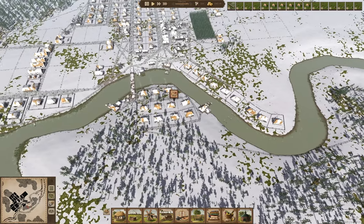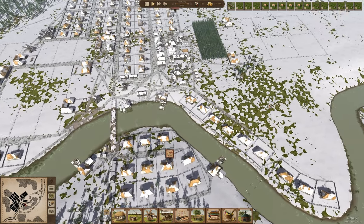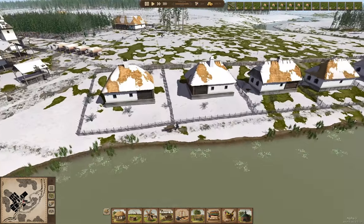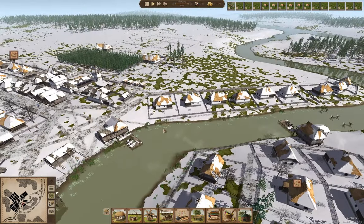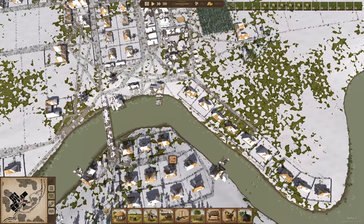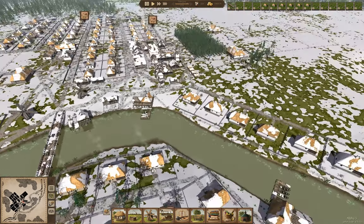It occurs to me that an interesting development that could be added to Ostriv is some sort of terraforming — where you can flatten out an area. It would take laborers, it would take a long time, and you'd need somewhere to dump the dirt and stuff that's removed. But it would be an interesting idea.